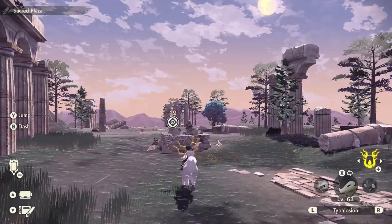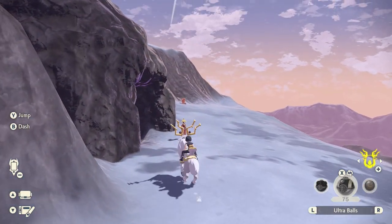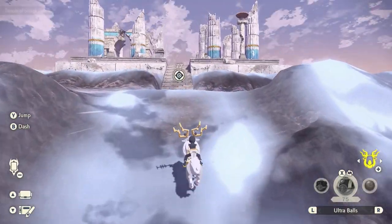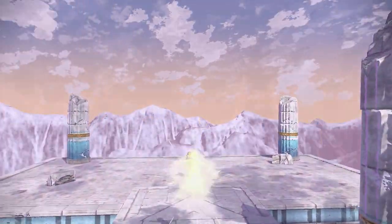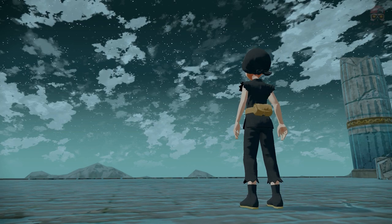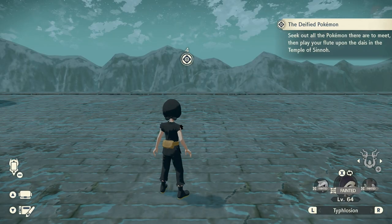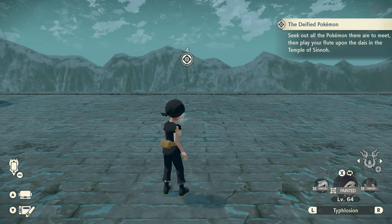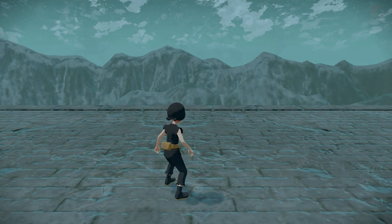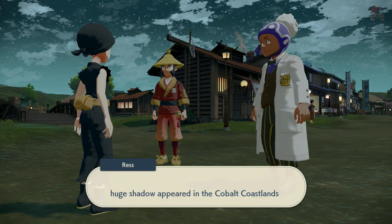After that, we're going to go to the Sacred Plaza in Coronet Highlands, talk to a friend, and after that cutscene, head up to the temple where the whole Palkia and Dialga event happened at the end of the main story. There's going to be a huge cutscene and then a massive battle. You're going to have to fight six different Pokémon that are pretty difficult, then fight Giratina and the dark version of Giratina without time to recover your Pokémon in between. Bring lots of revives, max revives, and healing — all that stuff. Save before. It's pretty difficult.